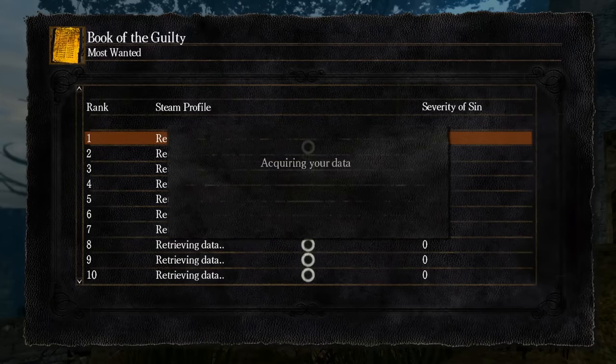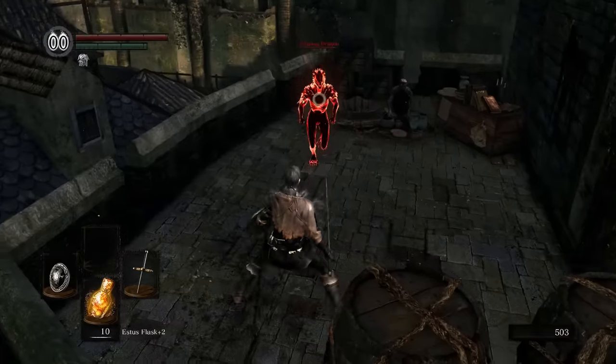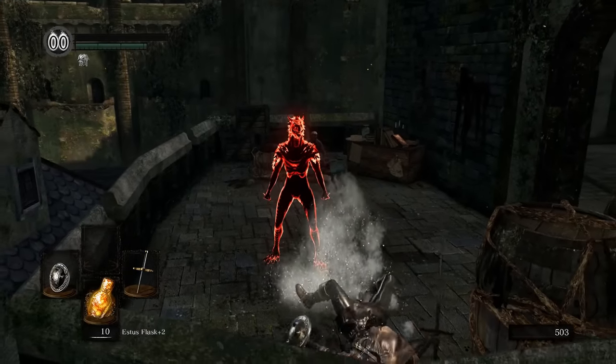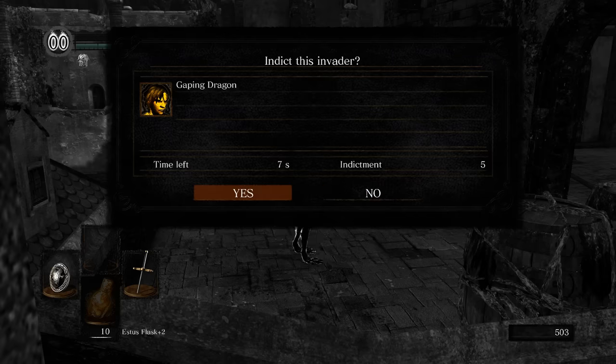PvP sin works on a point system, which is logged in the Book of the Guilty. If you're ever wondering how much PvP sin you have, you can just check the book. There are two ways to get it. The first is PvP — red phantoms, forest hunters, and invaders who invade through the dragon sign have a chance to be indicted by a host when the host loses in PvP. If the host opts to use an indictment, that invader will have their PvP sin increase by one point.